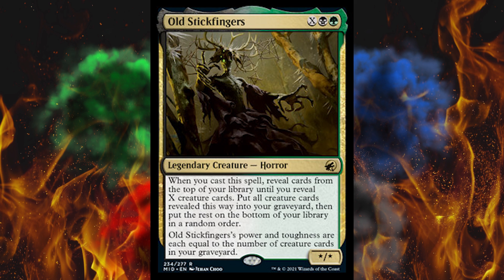Old Stick Fingers' power and toughness are each equal to the number of creature cards in your graveyard. So this is how you feed your graveyard for the Dredge-style deck — which I guess 2.0 is coming around, this time with 100% less Eldrazi. There are some things you might want to resurrect, and there are some very easy cheap resurrection cards. Mix those with this and that's a bad combination — I never did like the 'bring things back from the graveyard over and over' archetype.